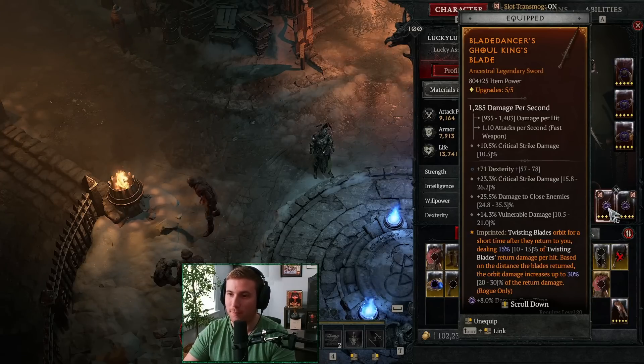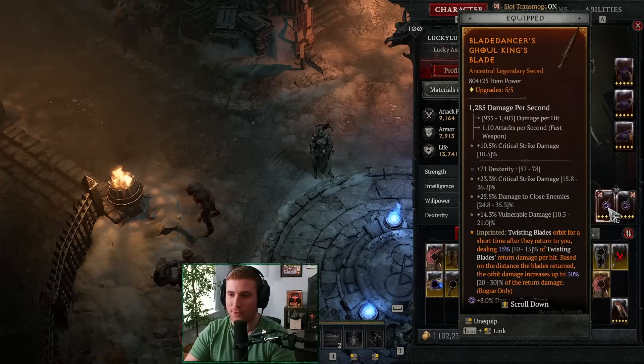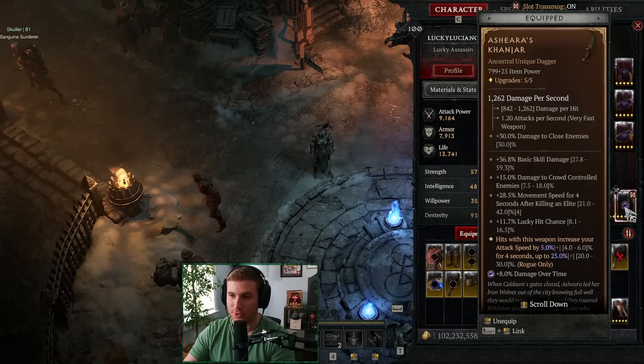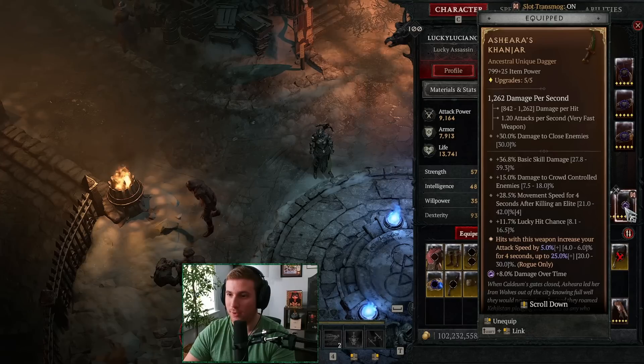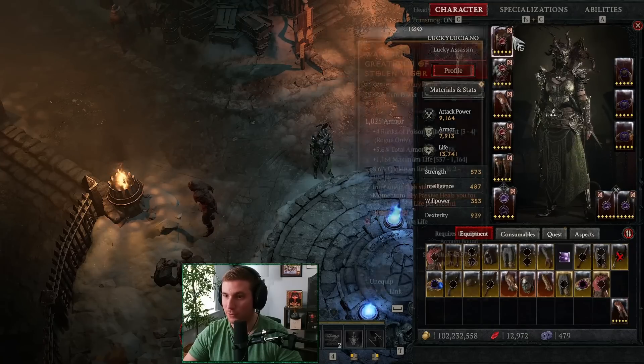A dagger works just as well or even better. For mods, you could do core damage instead of crit strike damage — you don't really need crit strike damage if you're not focused on physical. So you could replace this with a dagger with core damage. All Stats is also a great mod. On the offhand, we have Ashira's — you get a bunch of attack speed and lucky hit, which is really important for the build. It's a dagger that attacks really nicely and fast, and you benefit from a bit of Damage to Crowd Controlled enemies as well.